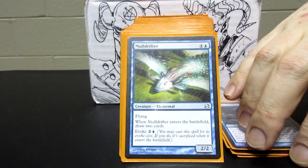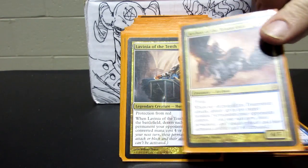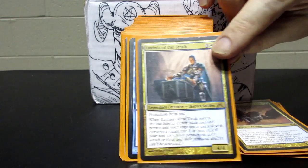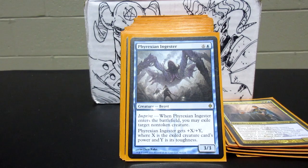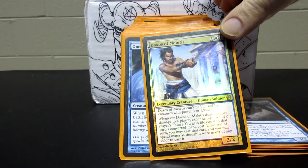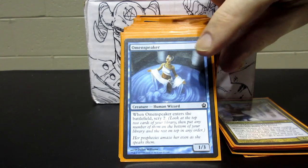A lot of the other creatures in the deck have ETB effects — like Mulldrifter, everyone's favorite. I have a couple of creatures from the Ravnica block, Lavinia and an Archon, that detain things, stopping creatures from being able to attack or use abilities. Phyrexian Ingester exiles a creature each turn if you can keep blinking Brago — you'll get to exile something each turn, which is really good against indestructible things. Daxos can play cards off your opponents' decks using any color mana. Omenspeaker lets you scry two every turn.